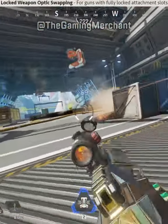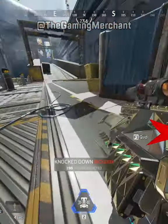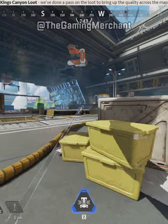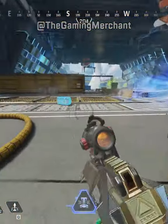Golden Heirloom Weapon Optics — you can now finally take off the optics of any Heirloom and Gold weapon and replace it with any optics you have available. It doesn't work for the Kraber though. King's Canyon Loot Update: a lot of changes are happening to the loot in King's Canyon, so you can expect more powerful loot and better distribution for loot across the map.